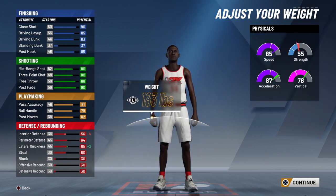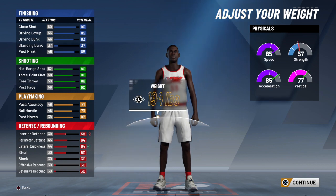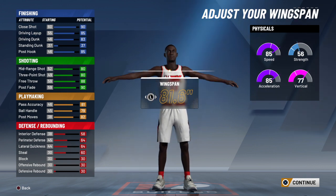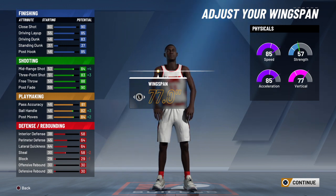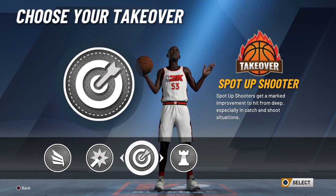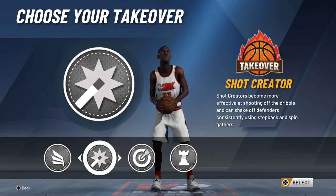If you drop your height, my interior goes down minus 24, so it's basically pointless. I'm gonna keep six-five so I don't lose too much in any category. I'm gonna go lowest weight — actually not lowest weight because I get a 79 vertical versus a 76 vertical, so I'll go 190 pounds just to get a little more boost in acceleration. For wingspan, minimum wingspan for guards is the way to go because it gives a boost to shooting and ball handling, and it only drops block and steal which I don't have much of anyway.